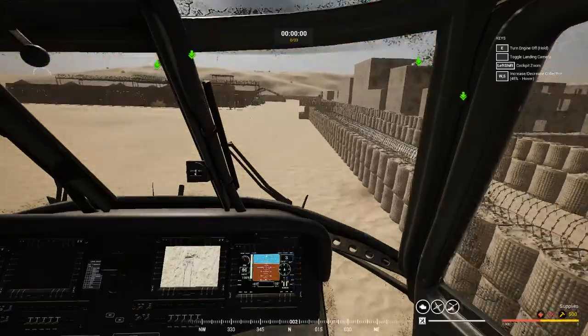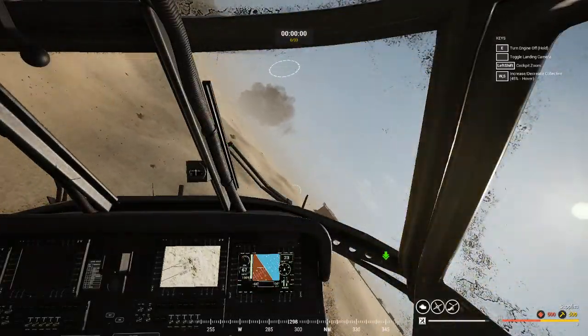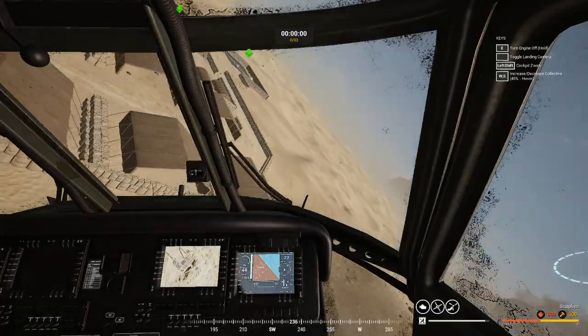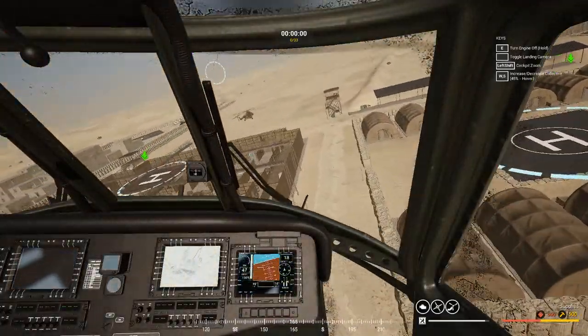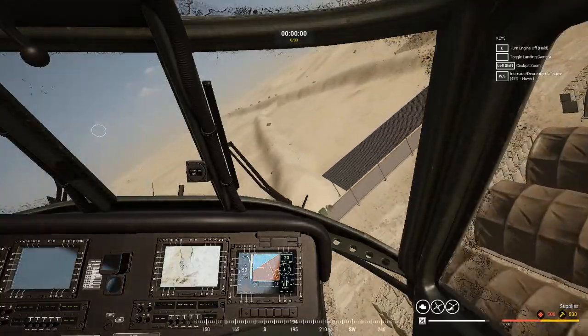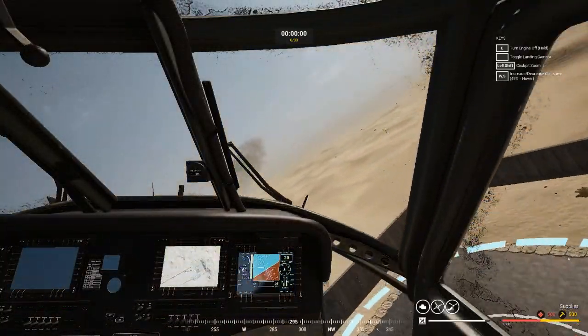Once you have tried to maneuver the helicopter into a flat space landing and you are comfortable maneuvering it at low altitude among the obstacles, then you should attempt to land on the helipads.